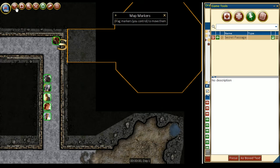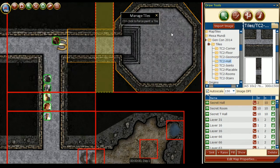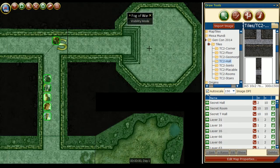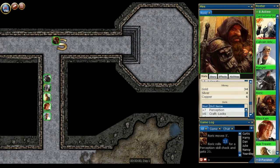Once they open the passageway using the secret entrance, we can reveal the previously hidden T junction, the secret extending hallway, and secret room to our players. Then we'll remove the fog of war covering the area and broadcast the updated map to our players. We can also change the visibility of this secret marker.